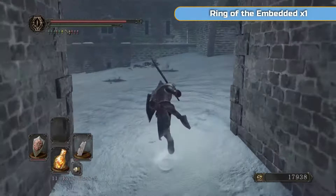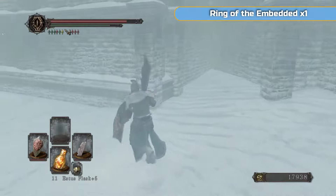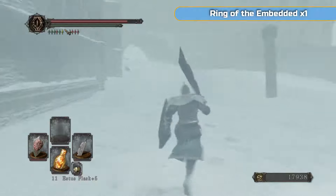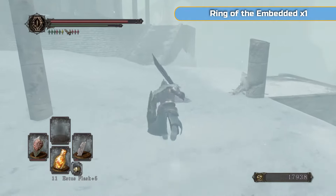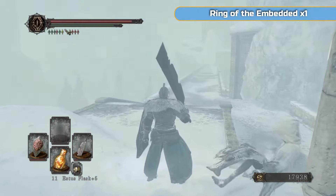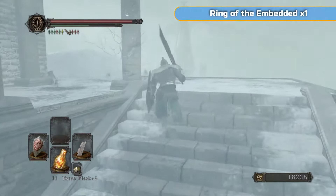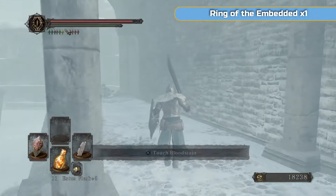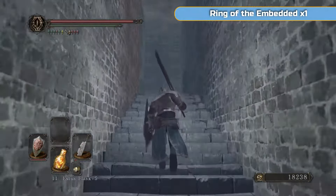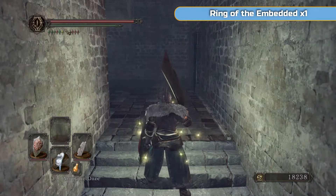Small blue burr. Next we're getting the ring of embedded — that is similar to the third dragon ring I'm wearing now, but you also take more damage while wearing it. It gives you more vitality and endurance, though it's not as good as the one we have because while it gives more of an increase, you also take more damage as a result.